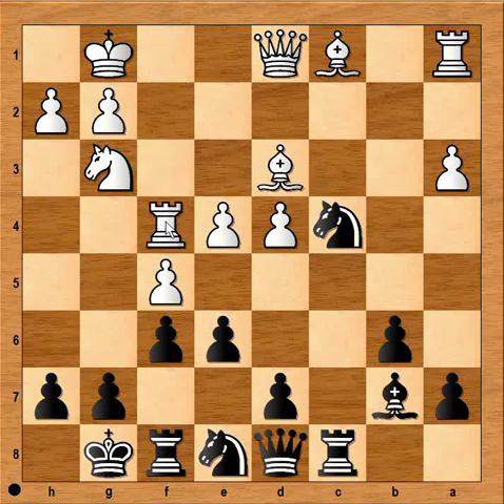Rook to f4. The rook is coming to h4 and the queen is coming to h5. As you can see, it could be a problem for black — black's position looks difficult. How should black continue? How would you continue if you had the black pieces? It's difficult, isn't it?